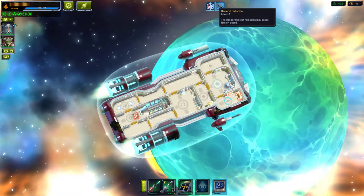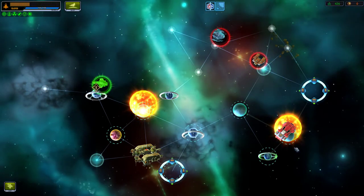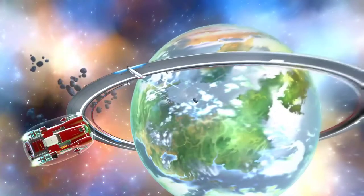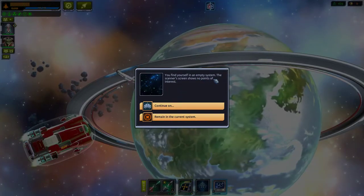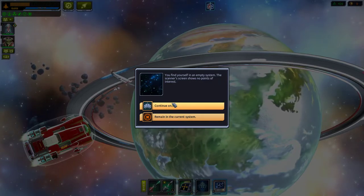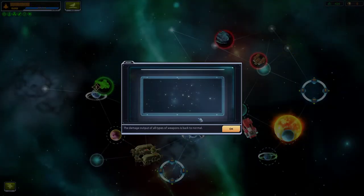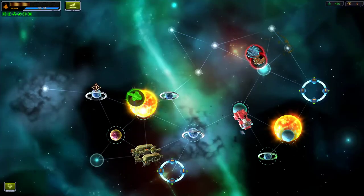Harmful radiation — let's get out of here. A robot ship nearby — we're going to run away! Empty section with no points of interest — continue on. So glad we don't have fuel to worry about. Weapon damage output has returned to normal — continue on.